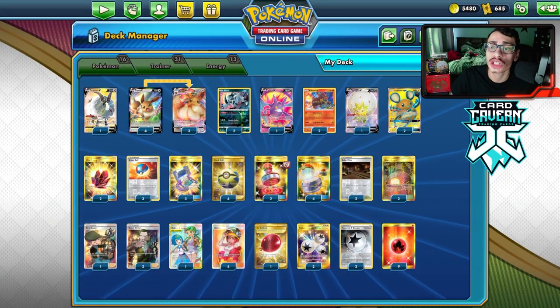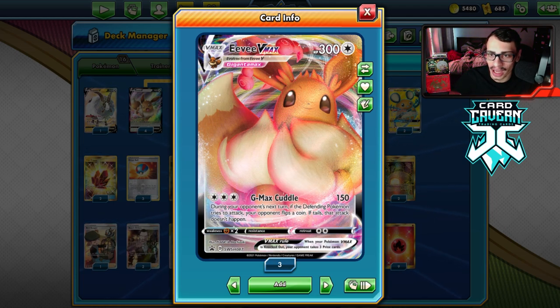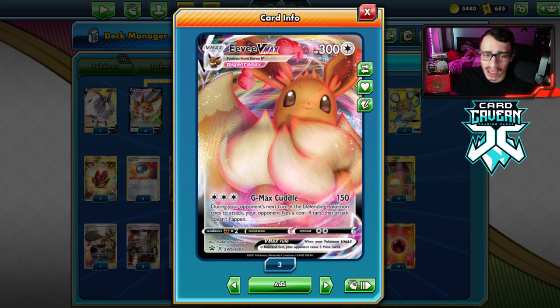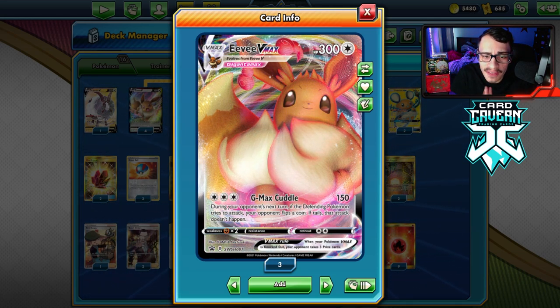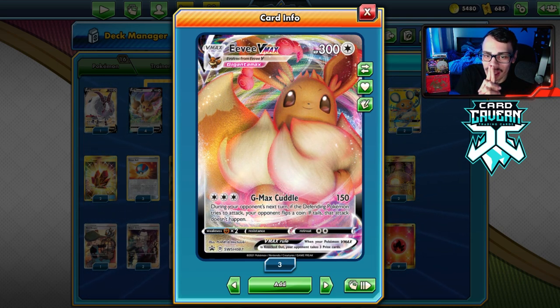Welcome back to a brand new PTCGO Shining Fates video. Today we're taking a look at the brand new Eevee VMAX. Now, this card is actually a promo and not actually in the set itself. Eevee VMAX has the attack G-Max Cuddle that does 150 damage, and during your opponent's next turn, if the defending Pokémon tries to attack, your opponent flips a coin. If Tails, that attack doesn't happen.